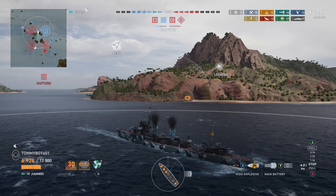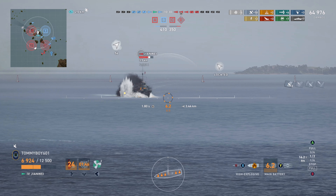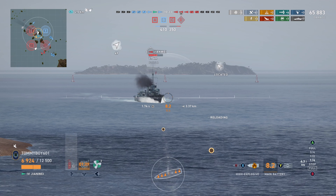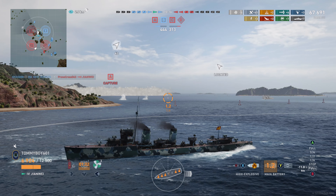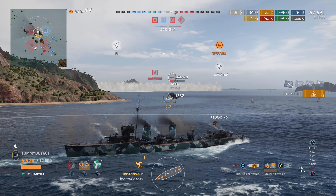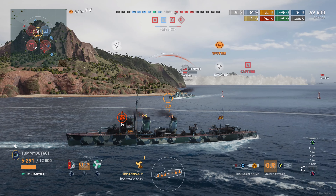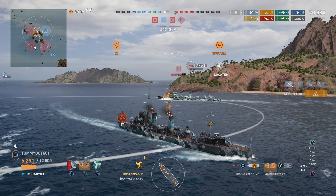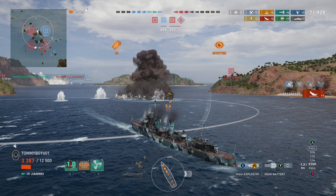We have a radar indicator — we know that Jian Wei is still out there, and we can see him pushing in; he's spotted. We keep ourselves in the smoke while we can. One fun thing about playing these ships, or at least coming up against them, is when you're in a destroyer you don't need to worry about torps. It becomes a very awkward situation when you come up against another one, because both of you are mentally conditioned to get close, try to get the torp off — but you can't do that in these ships. It becomes this weird, awkward, almost AI-like duel — thankfully we end up winning it, bringing us to four kills.